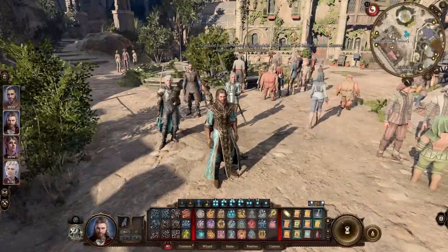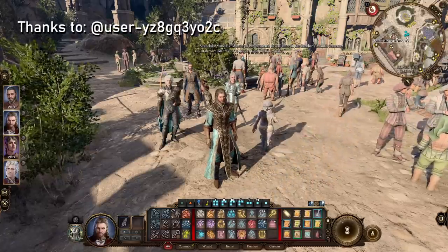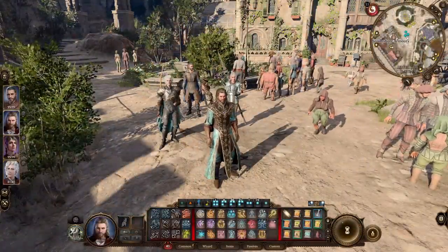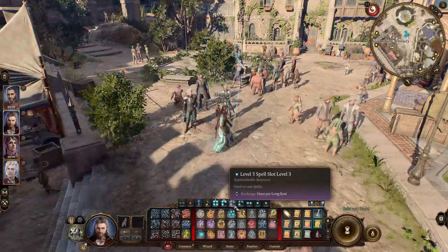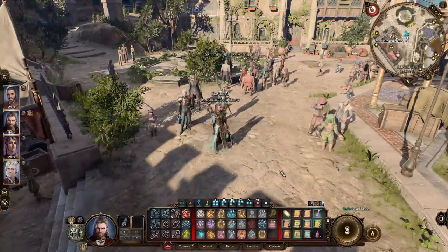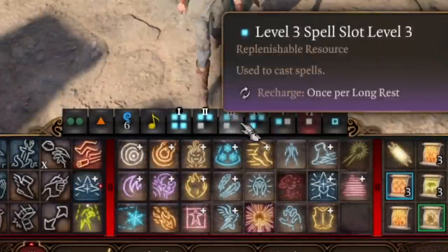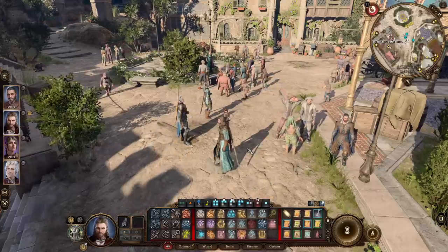Our next tip is to do with Gale, or other spellcasters, restoring spell slots in a tricky way. Let's take Gale and cast some spells — Haste at level 3, a level 6 version, some teleportations at levels 2, 3, and 5. We can see I'm missing multiple spell slots now. Let's restore these spell slots without actually using a long rest.